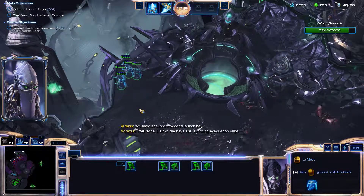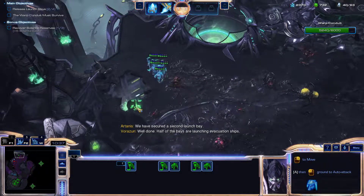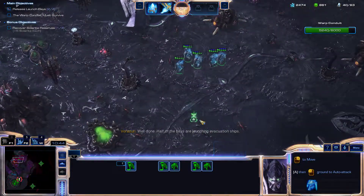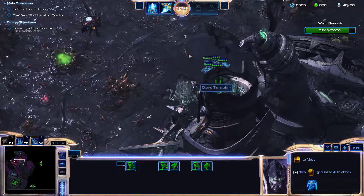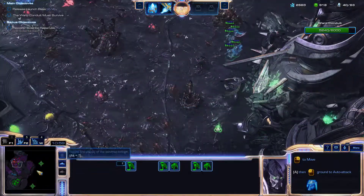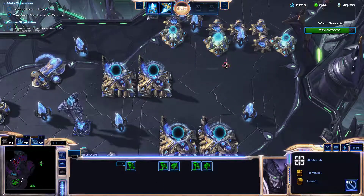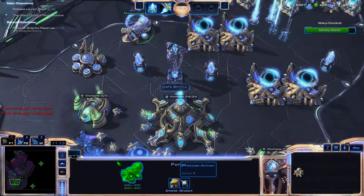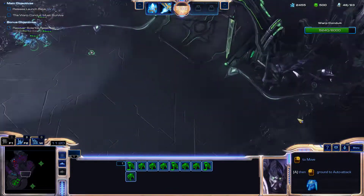Well done — half of the bays are launching evacuation ships. The question is how can we get out of here safely? The answer is probably not, but we're going to try. We're going to need to sneak into here. There we go — and now return home. We made it. We can just A-move from here. Let's get ourselves additional DTs. I'm going to chrono boost this warp gate — it's not hugely important at this point.